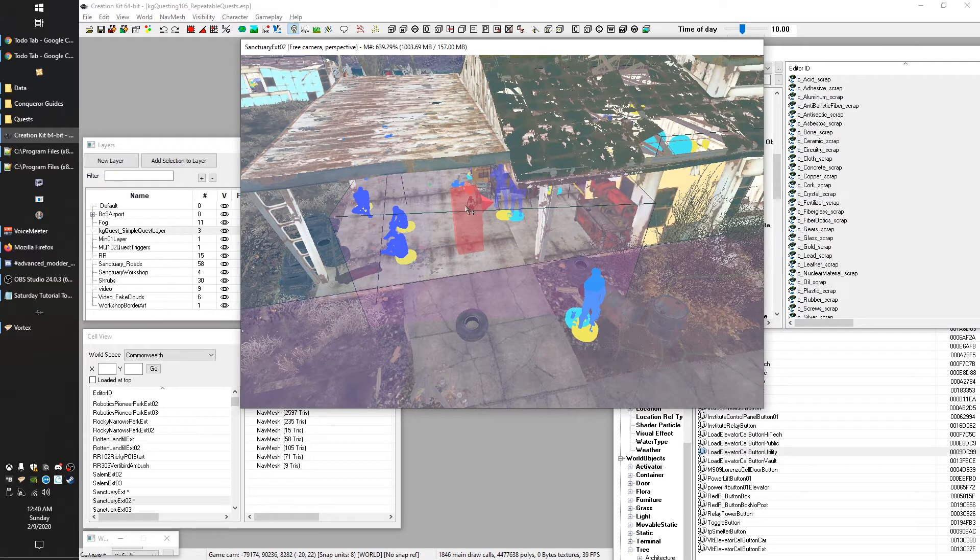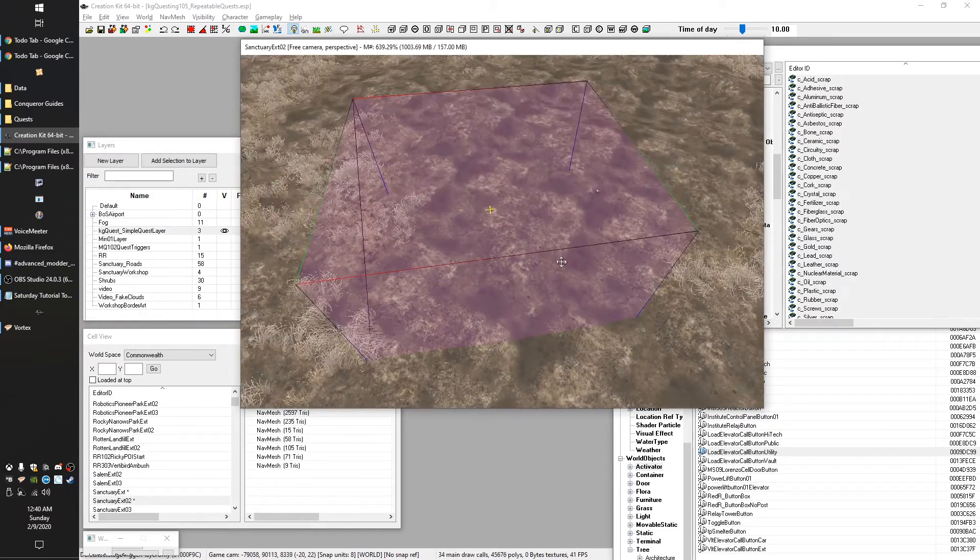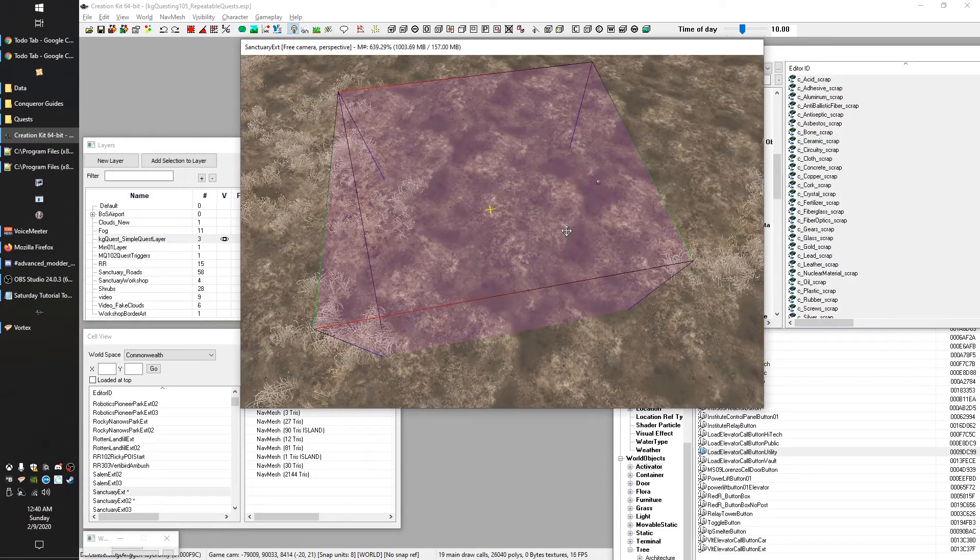So we're going to save here. The next thing we've got to deal with is that our method for triggering our quest is kind of wonky for what we're trying to do. We want to give the player a little more control. This will teach you some things about how trigger boxes work and how those default scripts we've been using work. Let's start by hiding all other layers so we can just see what we're working with. Right now our quest trigger is for the player to walk into this box.